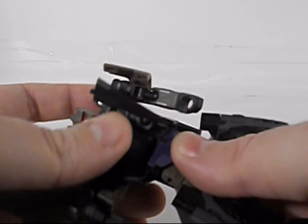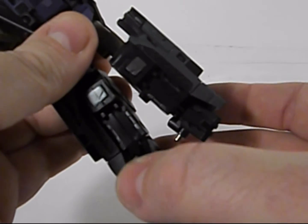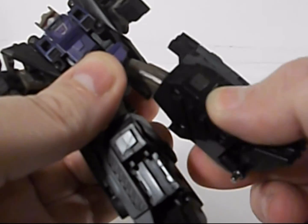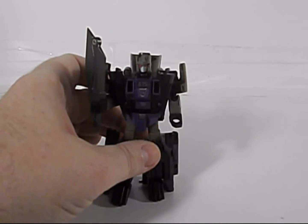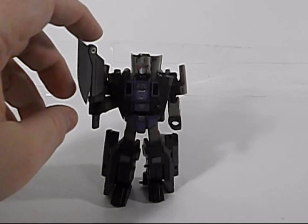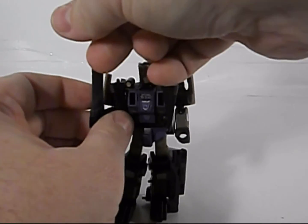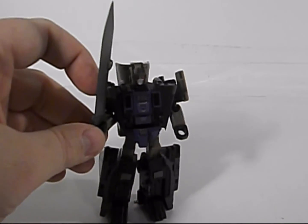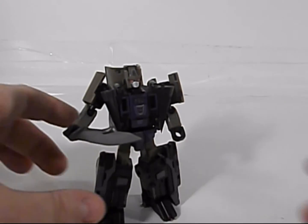He too has a waist joint, which actually comes in really handy in Bruticus mode. His feet have a lot of nice movement, and he's got nice knees as well, plus upper thigh articulation. So he's not too bad. He's got this nice deadly axe weapon which could also be opened up as a sword if you wish. This just becomes like a Bowie knife for Bruticus, but for him it makes an impressive sword.